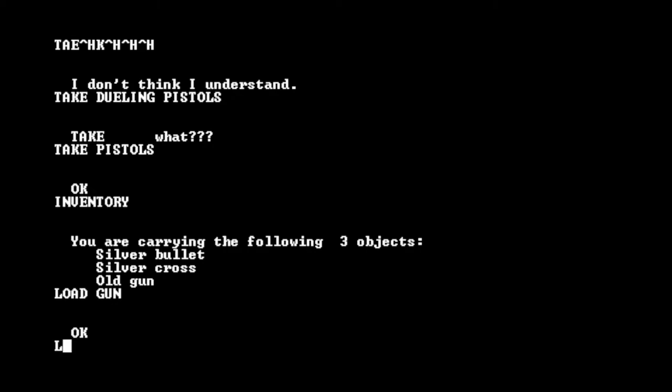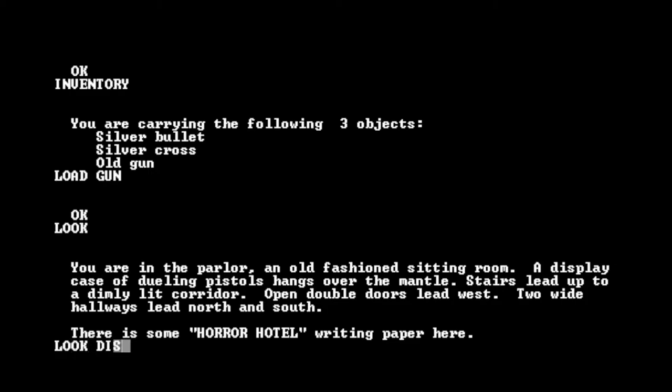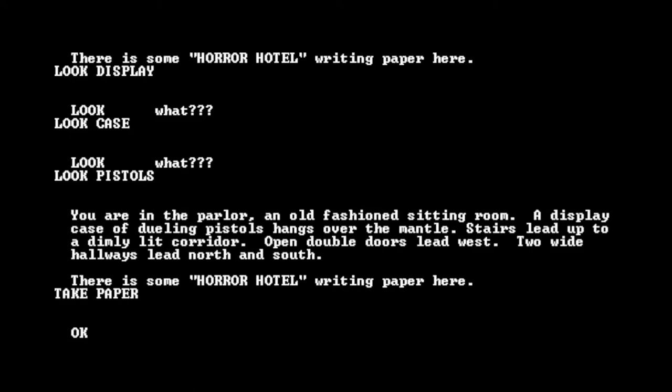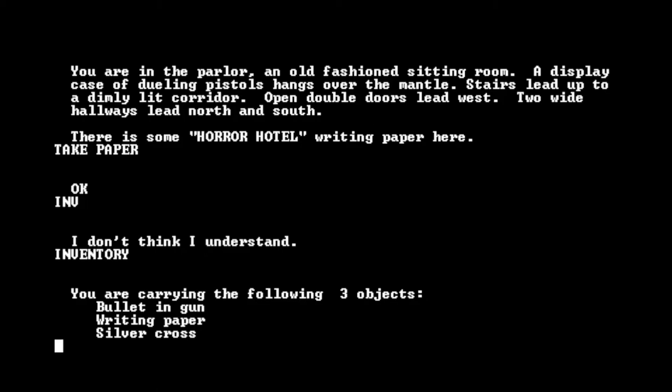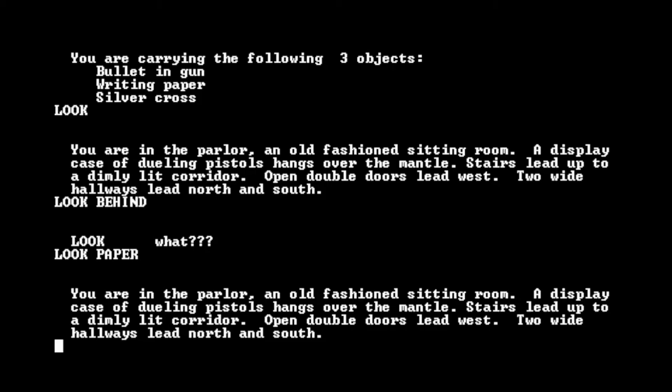I didn't take the dueling pistols but I took the old gun. Let's load the gun. Let's look at the display case and pistols. Let's take the paper. Inventory — we have: bullet in gun, writing paper, silver cross. Can we look at the paper? No. So we're armed against vampires with the silver cross, and we have some writing paper.